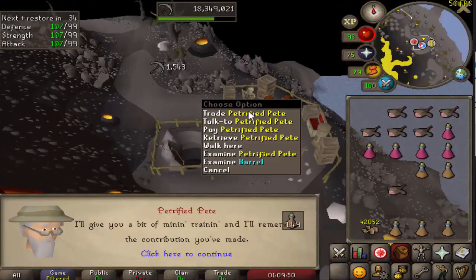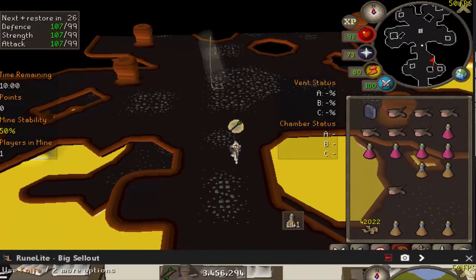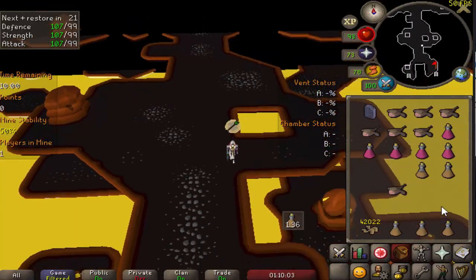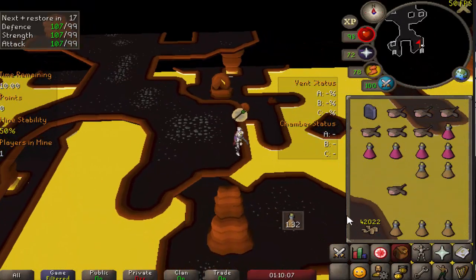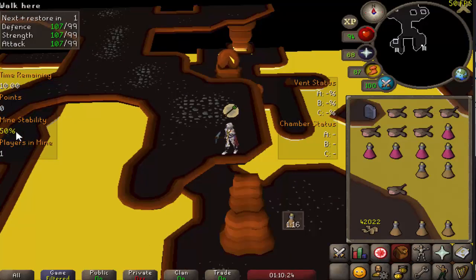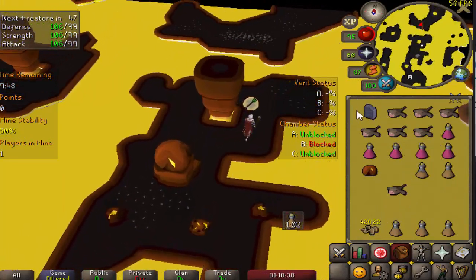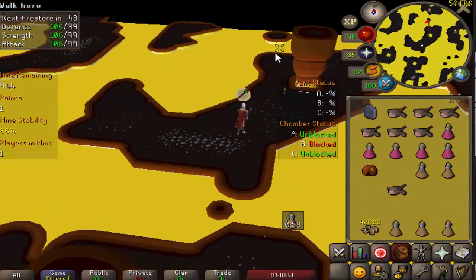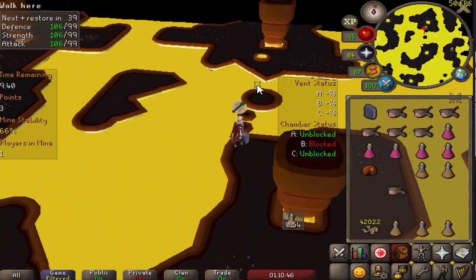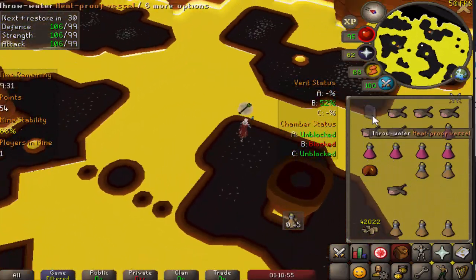That's 400 points and you need 40,000 for this spell to be unlocked, so you have to do this 100 times. There's no cooldown so you can go right back in and rinse and repeat — it gets a bit boring but it's an extremely nice spell to have. You can bring broadheads or darts to fletch while you wait if you don't want to be idle. In terms of dying, I believe when the mine stability hits zero the cave collapses and you die, so if it's ever extremely low just teleport out, especially on a hardcore. This is actually the fastest way to unlock it, though not the most mining-XP efficient — on a team you get less points but roughly double the XP per hour.